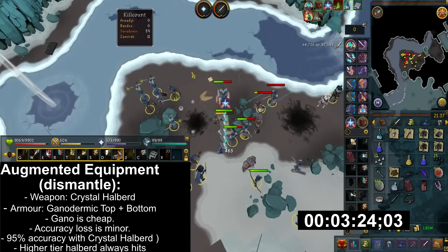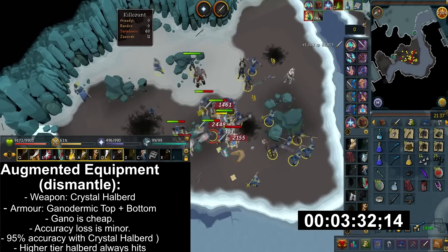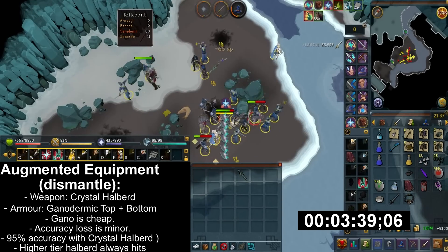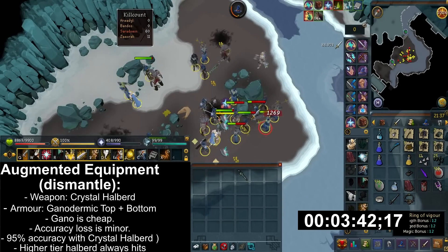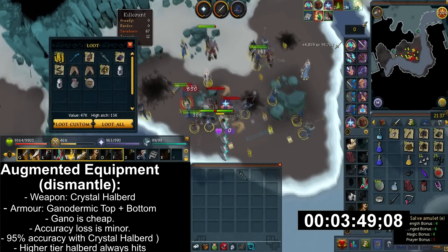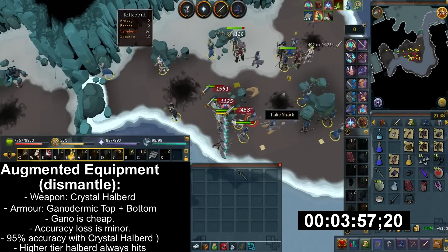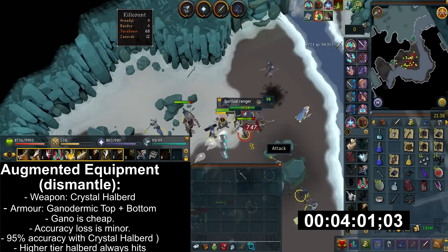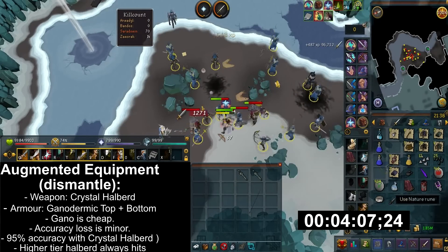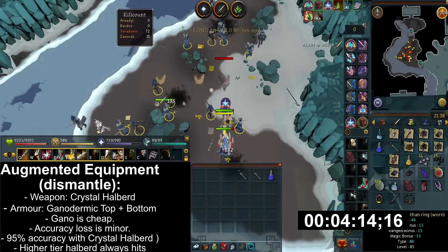There are various choices for augmenting gear. For dismantling, crystal halberd and ganodermic armor are the best choice. Ganodermic is currently and will most probably be the cheapest even in the long term. It might sound strange to wear magic armor with melee, but the amount of accuracy you lose is not very detrimental. Using a crystal halberd with turmoil and overloads, you should hit around 95% of the time against spiritual mages. Against Saradomin priests you'll sometimes splash, but don't worry there aren't too many of them. With higher tier halberds, you won't splash at all.